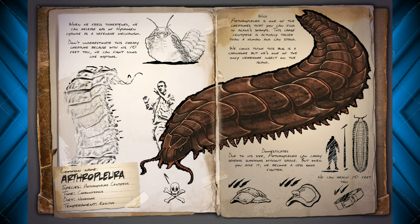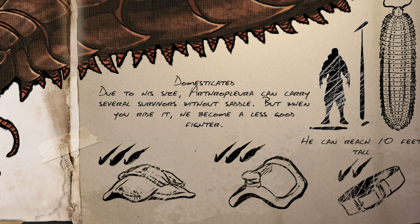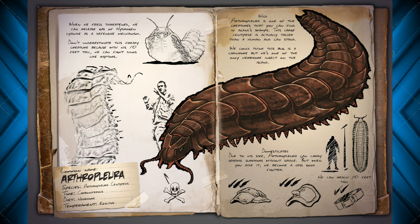In the bottom corner it looks like you can — when domesticated, due to his size the Arthropleura can carry several survivors without a saddle, but when you ride it it becomes a less effective fighter. Several people can ride this guy. I can't see him being very fast, but with a lot of little legs moving him forward it might add up to some decent speed, plus you can carry other tribe members around with you.